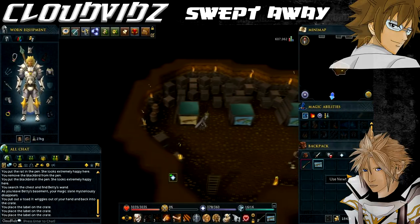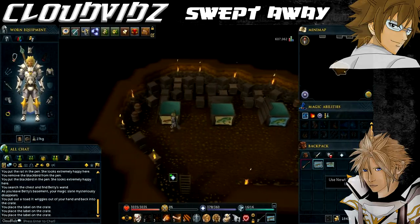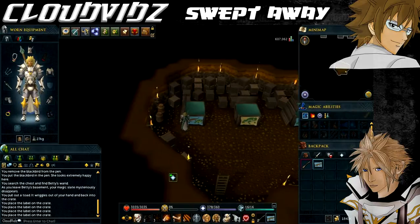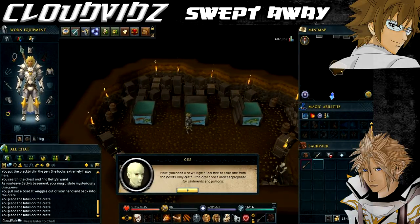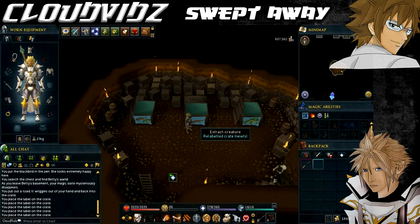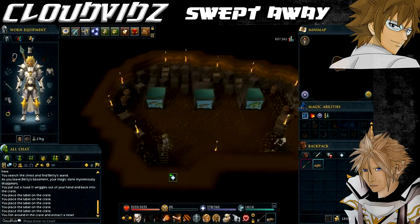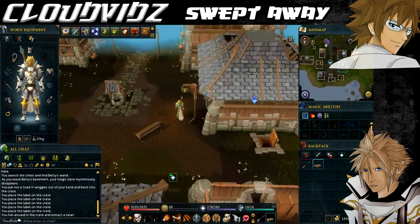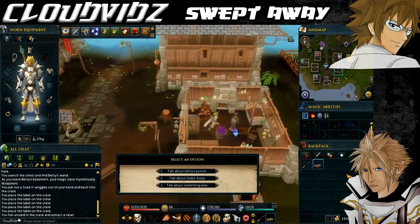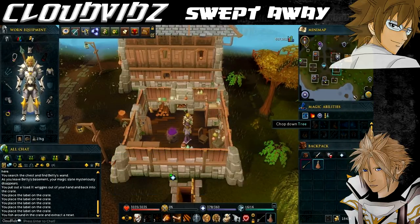If you've done it correctly, Gus will tell you; if not, he can reset it. The only other way is trial and error — there are about six different possibilities with the labels, so you'd eventually get it right. If you get really stuck, leave a comment in the comment section below and I'll tell you what order to do it in. Once you've got them correct, take the newt out of the properly labelled newt crate, go back up and talk to Hetty to get the ointment, and then use the ointment on the broom.